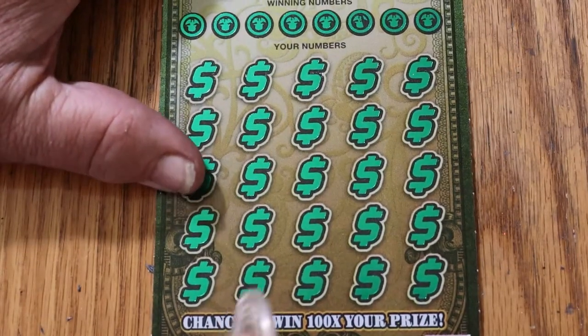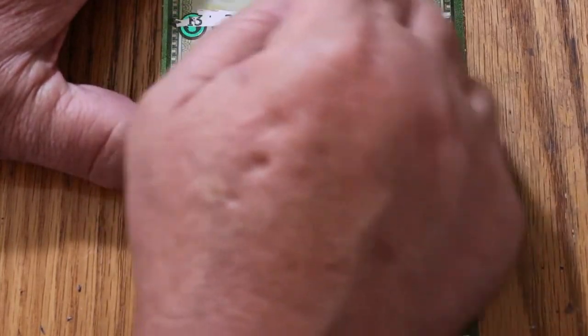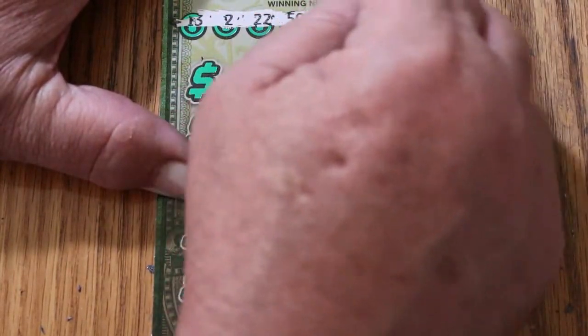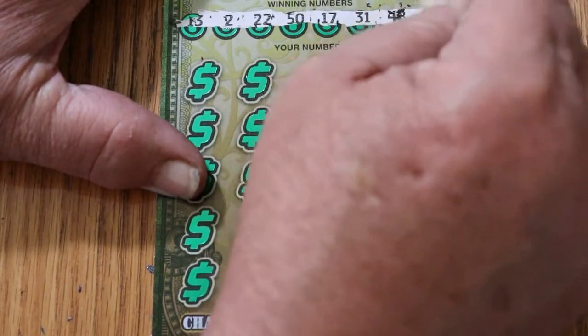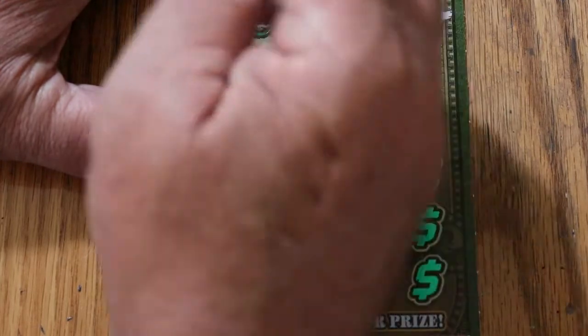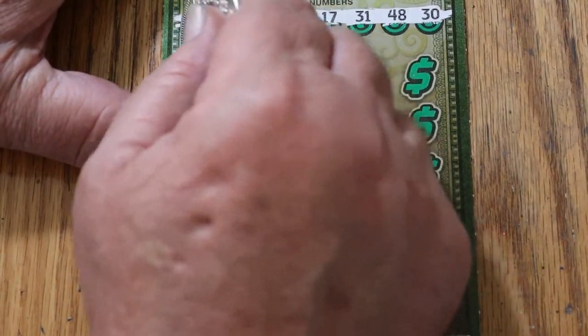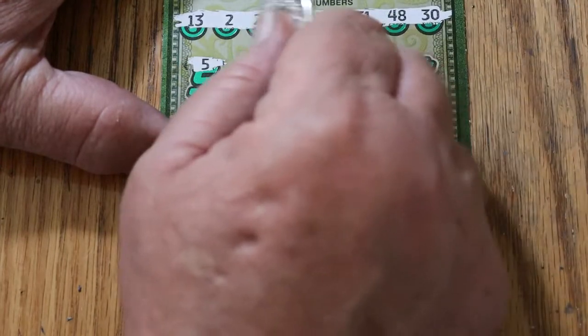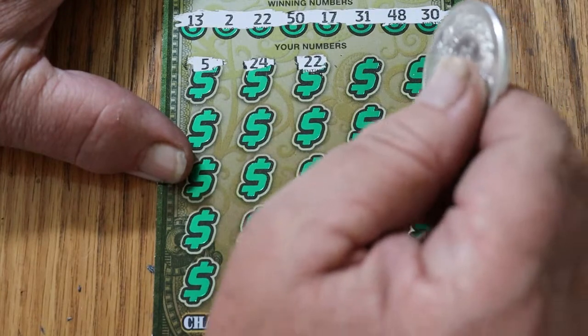Ticket number 3. Your numbers are: 13, 2, 22, 50, 17, 31, 48, and 30. And we can get a back-to-back — that would be very nice. Okay, here we go again. Scratching: 5, 24, 22 — and we have a back-to-back! Boom boom!